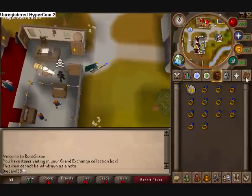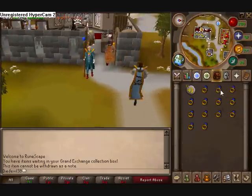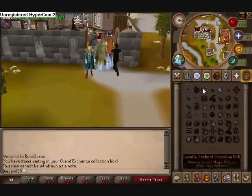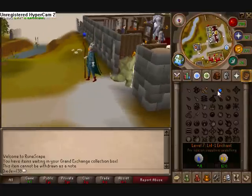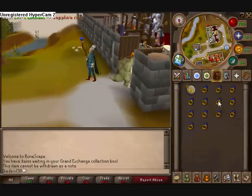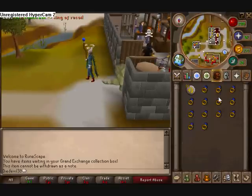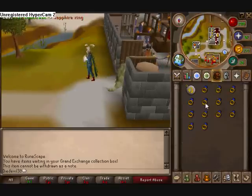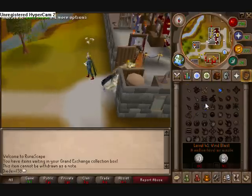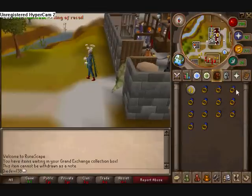And then you're going to come over and click level 1 enchant, then just do all the rings. You make a cool little thing like that and you'll make ring of recoils. Let me just finish these 13 right here — it won't take long at all. This is really fast, so that's why I like this way of money making.